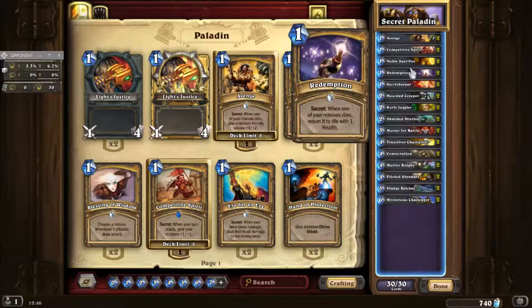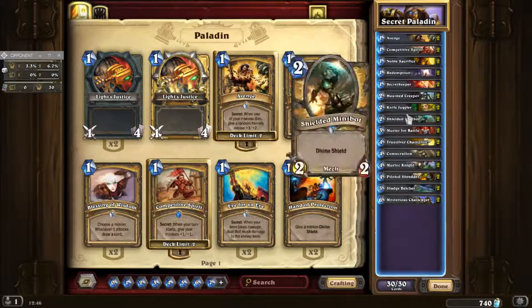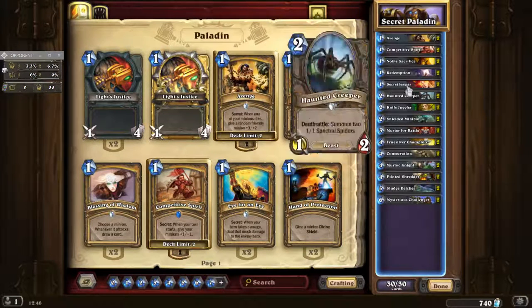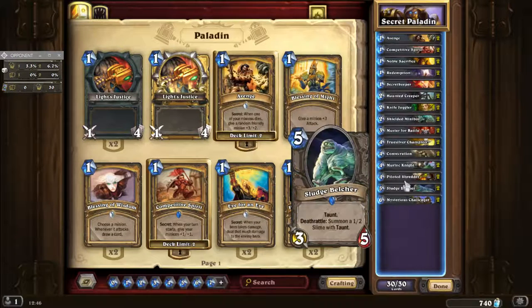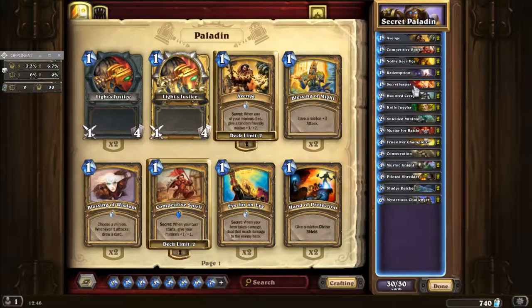Now Redemption — you've got to be careful with that one, because you're going to have quite a lot of 1-1s, certainly with Muster for Battle and also your hero power. You don't want that to be proccing so you get a 1-1 to come back as a 1-1. You want it really with a Knife Juggler or a Sludge Belcher.